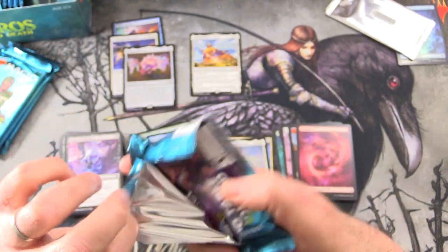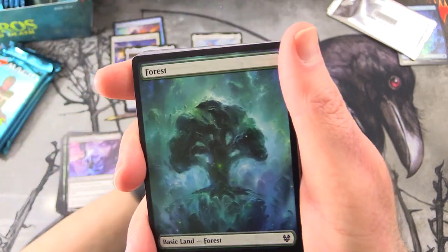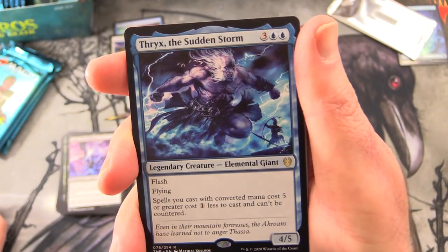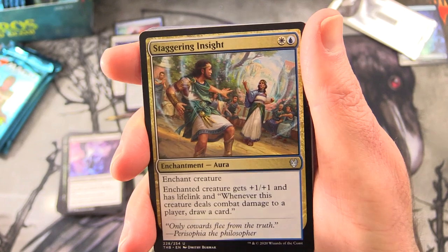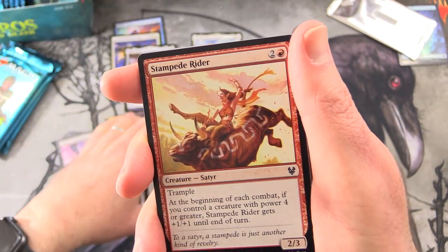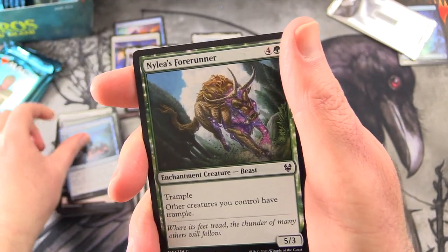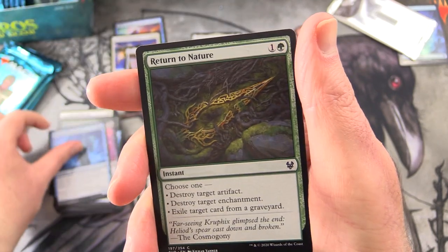Four more packs to go — still a chance for more craziness. I think the quota has been met already, but there's more to come. We've got a Forest, and a Thrix, the Sudden Storm — Legendary Creature Elemental Giant, 4/5 for 5 with Flash and Flying. Spells you cast with converted mana cost 5 or greater cost 1 less to cast and can't be countered. Uncommons: Staggering Insight, Grey Merchant of Asphodel — so Gary is now an Uncommon — Agonizing Remorse, Stampede Rider, Traveler's Amulet, Aspect of Manticore, Karametra's Blessing, War Briar Blessing, Sleep of the Dead — this one's pretty funny, got the three-headed dog having a snooze — Nylea's Forerunner, Soul Reaper of Mogus, another cool Minotaur, Towering Wave Mystic, and Return to Nature.